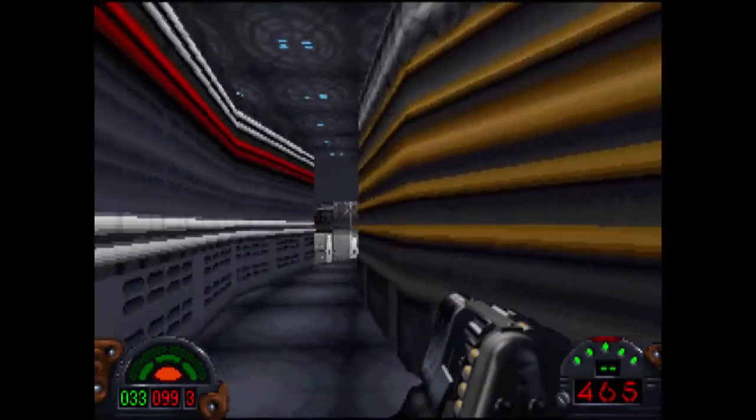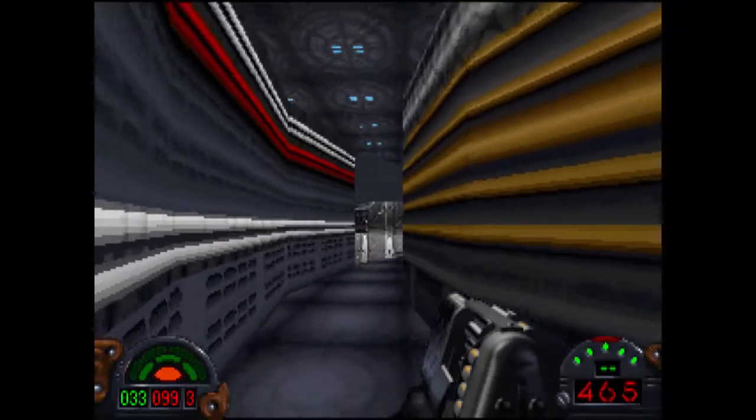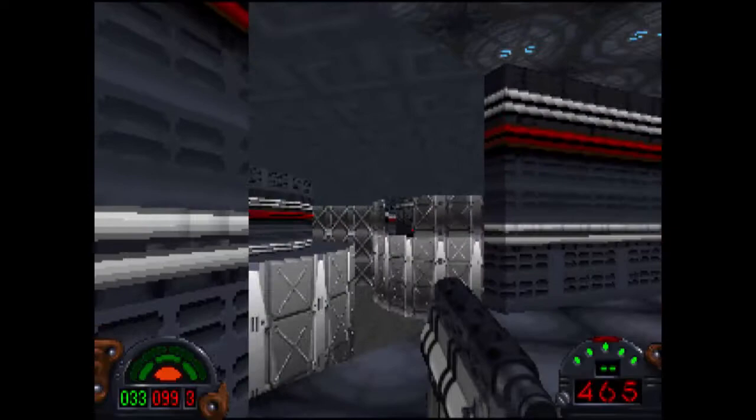Down here, it's going to take us to the main part of the fuel station. There is this arm that does move about. There's another gran, a Trandoshan over there. Let's use my own concussion rifle here and see if I can take them out.